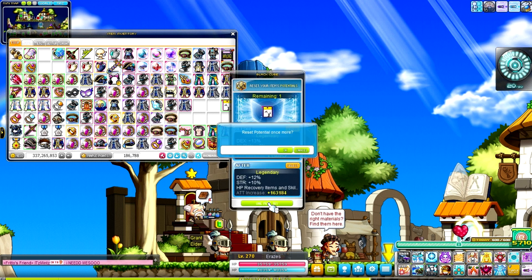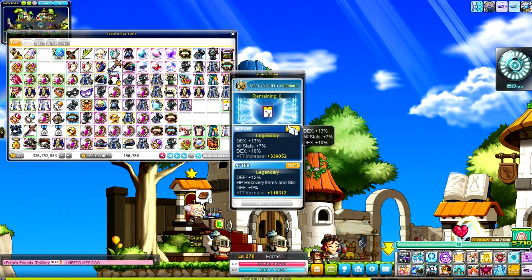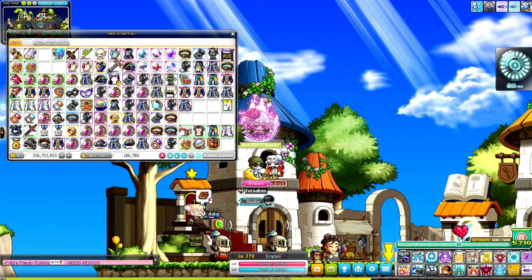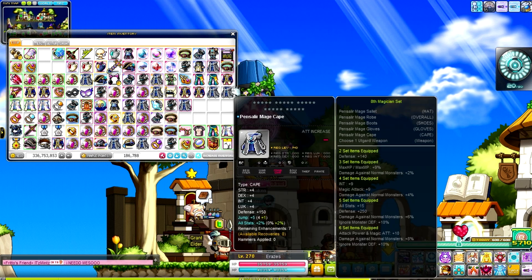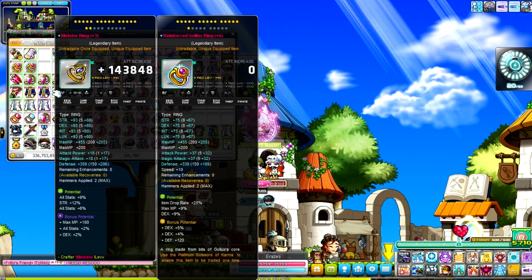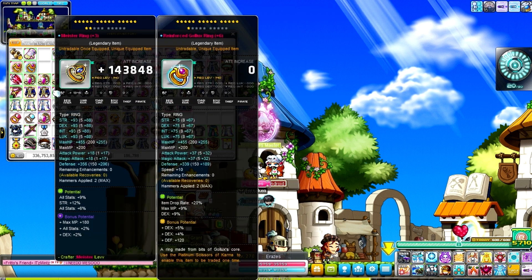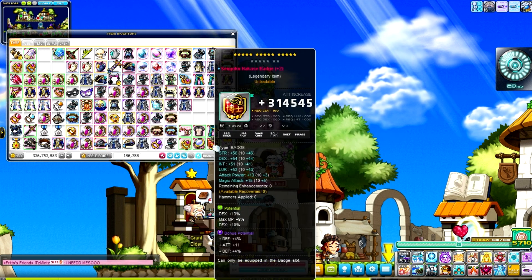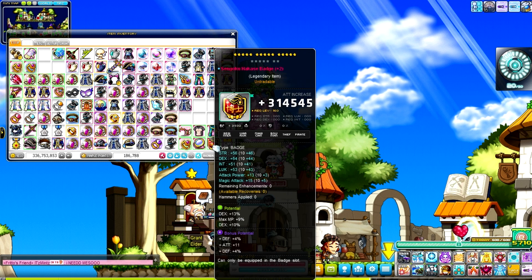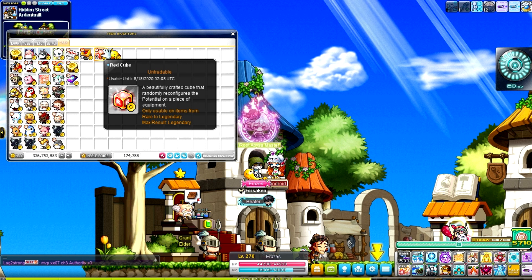I'm only using black cubes from the monthly reward shop. With the current event, you're getting about 1.5k reward points per day, so I had about 30k altogether. I'm not going to be wasting a lot of money on black cubes — I'll really just be focusing on red cubes and maybe considering some other options depending on what I have available.